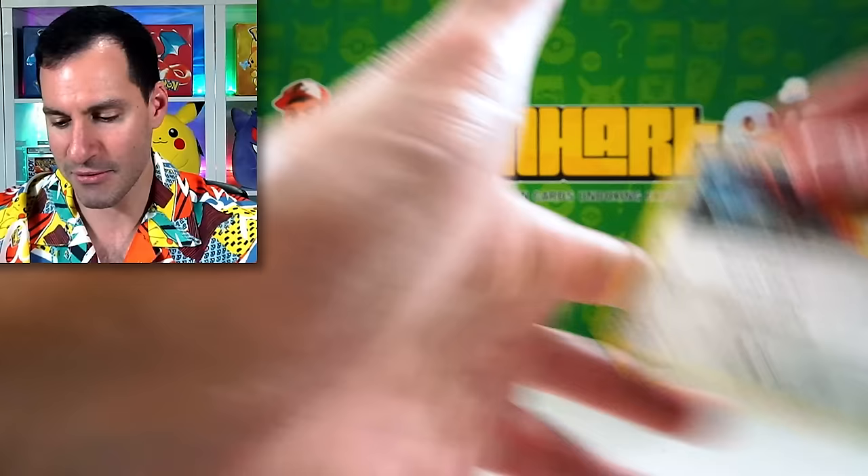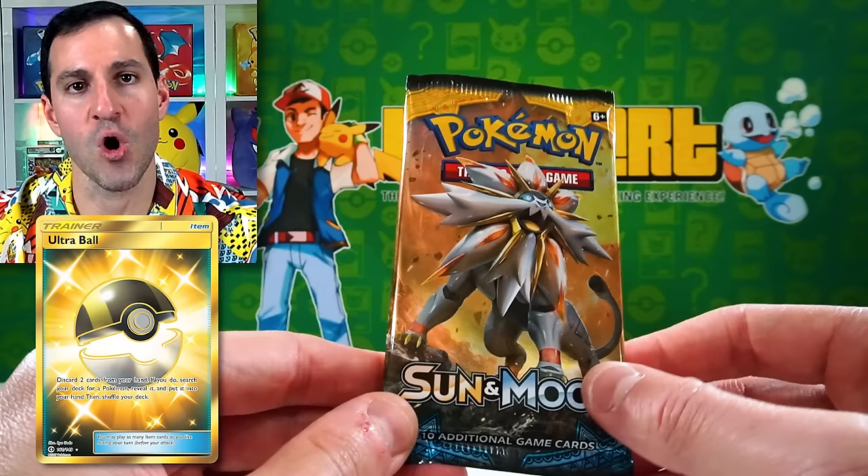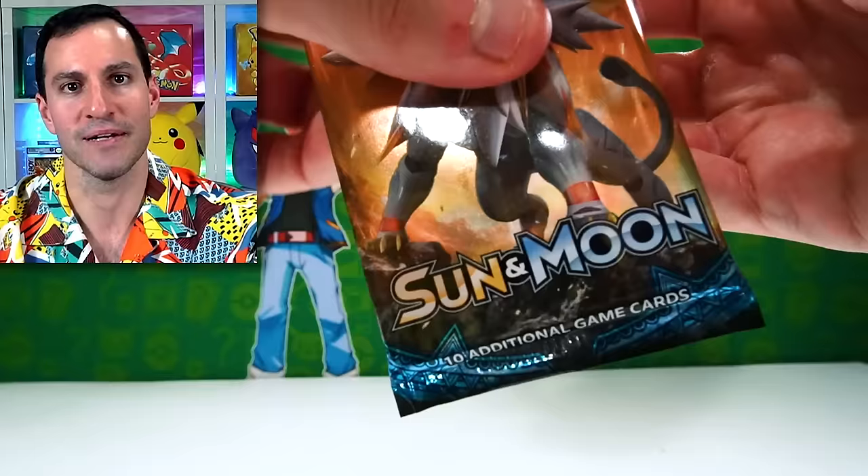Speaking of reactions — Sun and Moon, the golden Ultra Ball trainer card. My first ever library adventure was me trying to pull that card. It's in the popular section of my YouTube channel. I've only pulled it once ever in my entire YouTube career, and it was at the library, just like the Charizard — it's a series I could start again if y'all want me to.